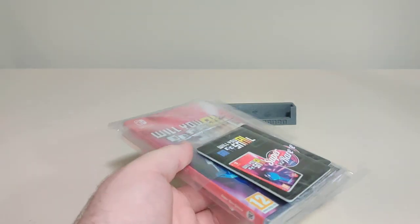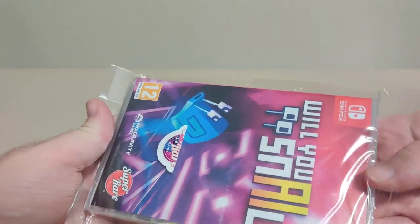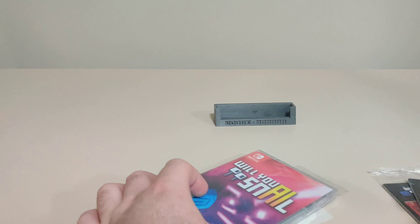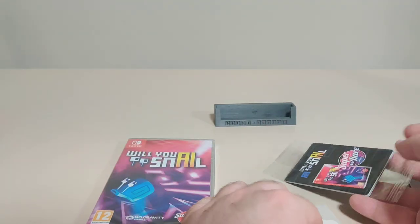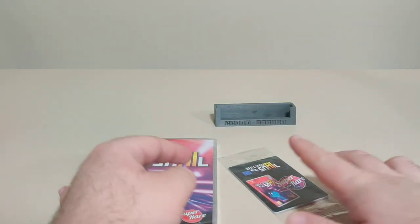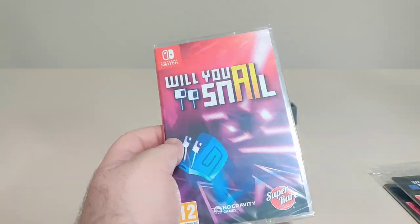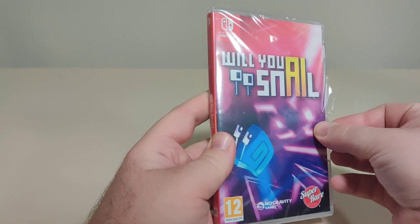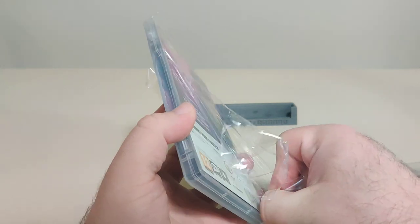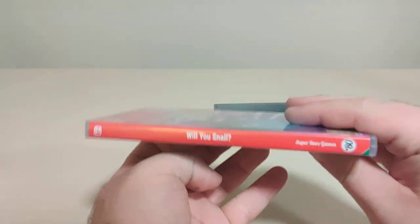Number 80: Will You Snail by No Gravity Games. Talk about No Gravity Games — while I'm recording this video they have their 12 days giveaway going. I wonder if Will You Snail will pop up as a free game on that. Most of the games have been previous year games on their giveaway. They give you one free game, and then if you claim the free game every day you get more free games, and if you miss one you just buy it. Anyways, Will You Snail. We got the front, we have the spine — number 80.